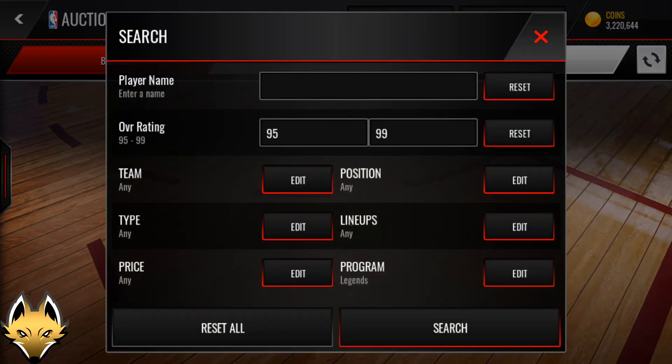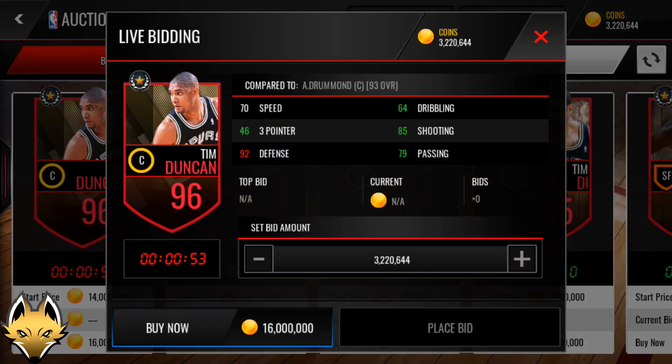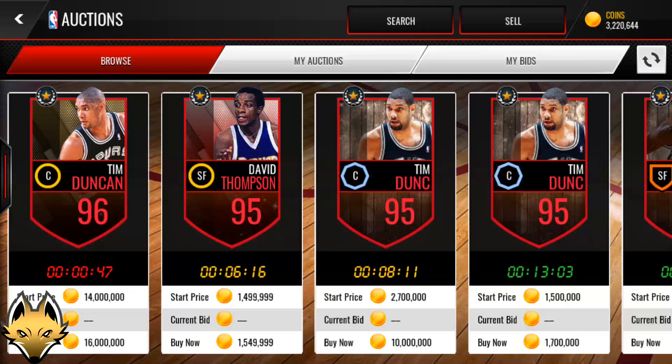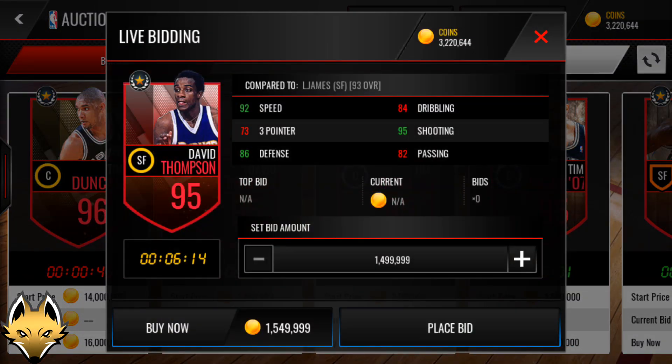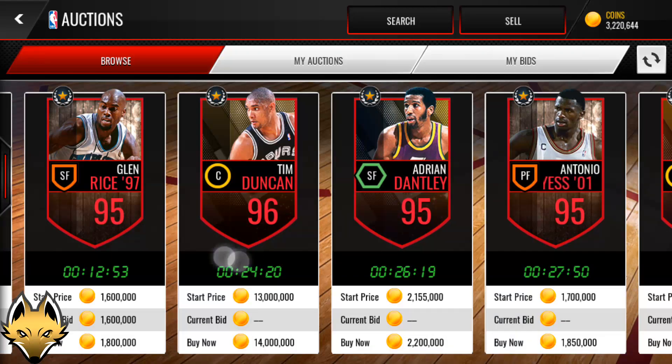All the players are 95 or above, which is super awesome — a lot of high overall players added to the game. Tim Duncan is one of the most expensive ones, absolutely crazy card. The 95s, like David Thompson, are not worth it — they all go for about 1.3 million coins and will lose you tremendous amounts. But all the 96s or 97s are going to make you tons of coins.